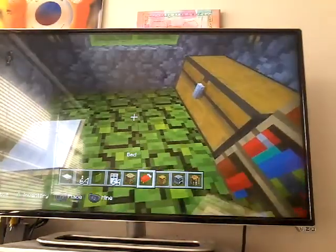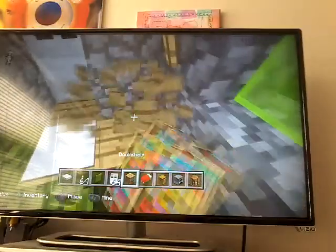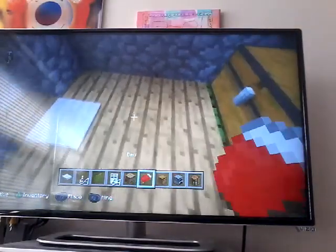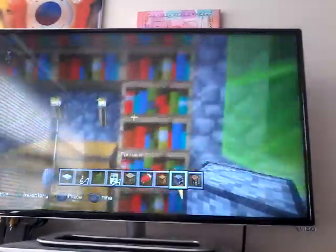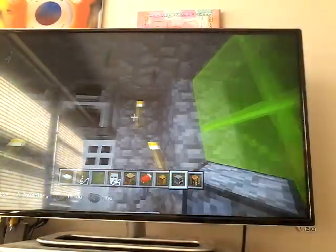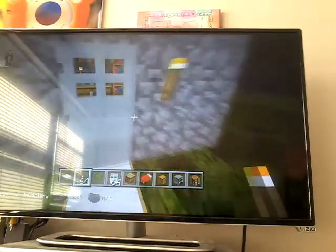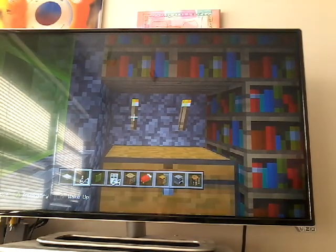Now we have to place the bed here. I'm just going to place bookshelves — that's the only thing in this house that's made out of wood. Apparently you're going to place a bed here. And some furnaces of course. We should walk outside and put some torches up here. I won't quite put a ladder there yet. Pretty good for sleeping. Thanks for watching.